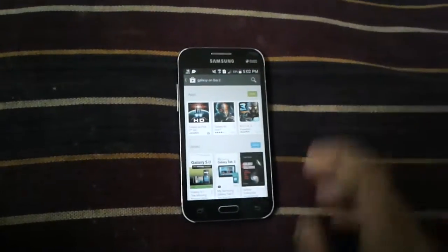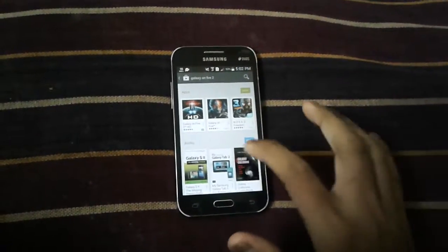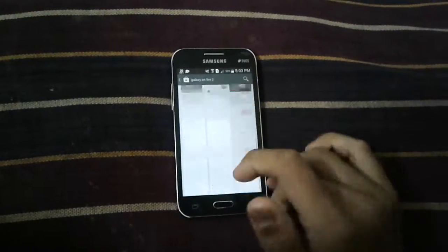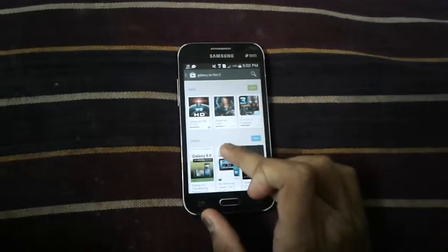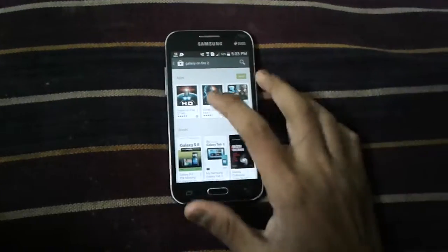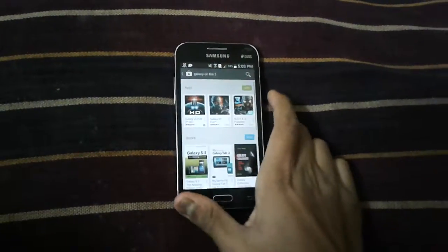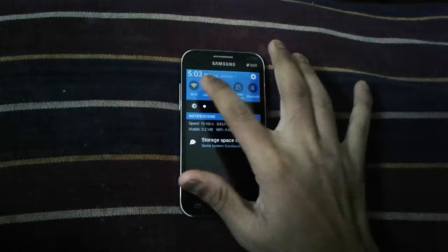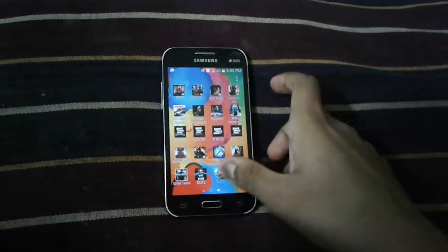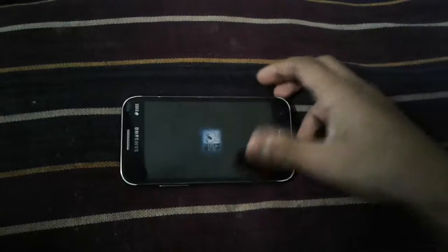Let me show you the gameplay. You have already seen in my earlier video how I show the gameplay, and in this video I have tried to show you the gameplay also. You can see it is our game Galaxy on Fire 2, which is free on the Play Store. Close your internet connection because the game can be played in offline mode — no internet connection is needed. The developer is Fishlabs and it is a very nice game.